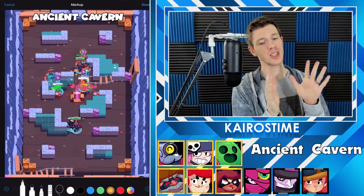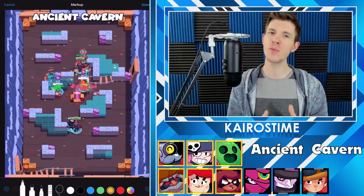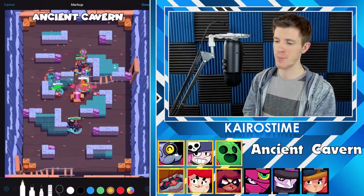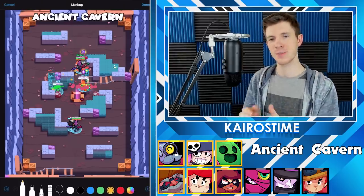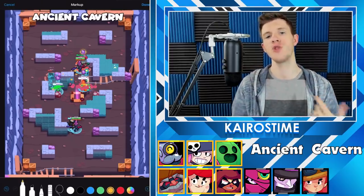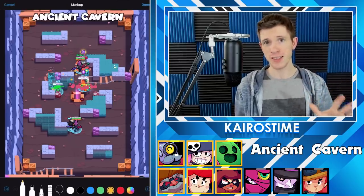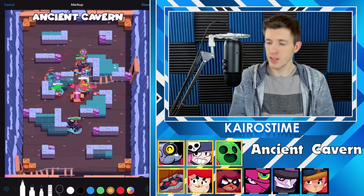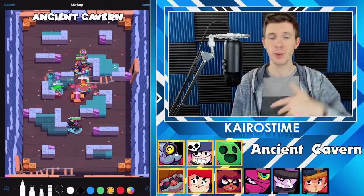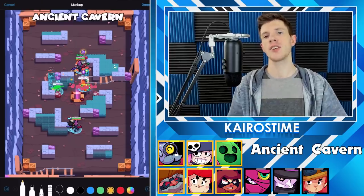We're going to start off by talking about Ancient Cavern. I've got all the brawlers right here below me — those are the best for Ancient Cavern. Barley and Dynamite on this map typically go onto the left, Pam and Penny go in the middle, and Spike and Nita go on the right. The three top brawlers are your best options for the best comp on this map. If you don't want to play Barley, Dynamite does a good job replacing him. Similarly, Pam is a good alternative for Penny, and Nita is a good alternative for Spike.